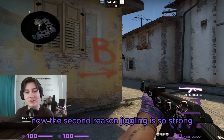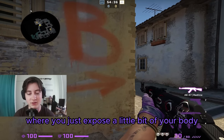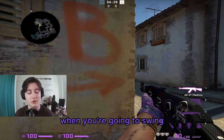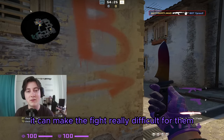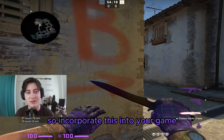The second reason jiggling is so strong is because it makes the fight really difficult for your opponent. If you jiggle exposing just a little bit of your body, your opponent will have a hard time knowing where to put their crosshair or knowing when you're going to swing. Then boom, you swing and kill them. I'm sure somebody's done this against you and it's infuriating — so incorporate it into your game.